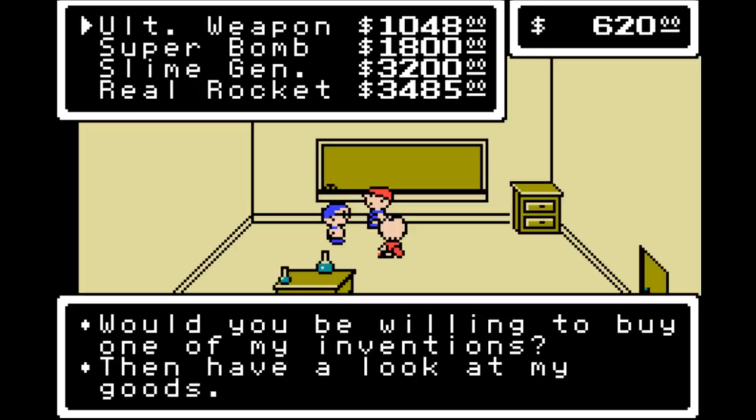What do you have? He has completely useless crap. Actually, I think maybe they switched this from the NES version — he sold useless stuff before, but this is different. Like the slime generator that was in Earthbound, the super bomb that was in Earthbound 2, ultimate weapon. I'm going to look into this.